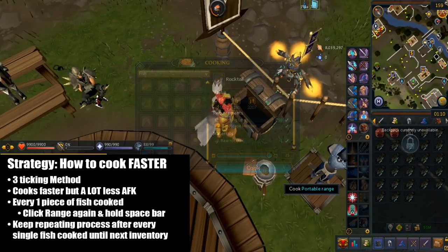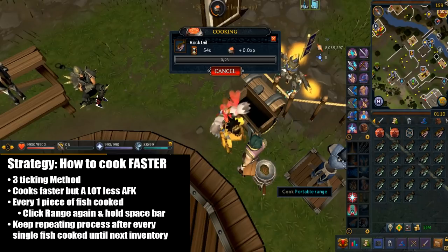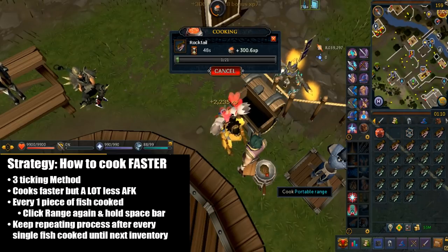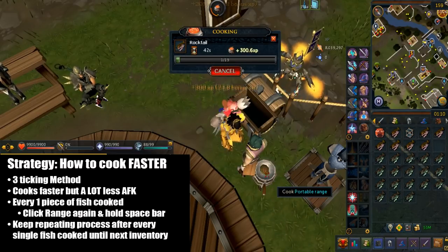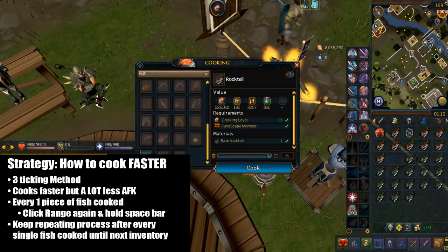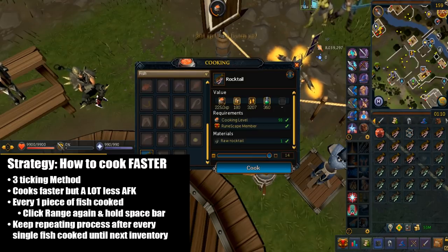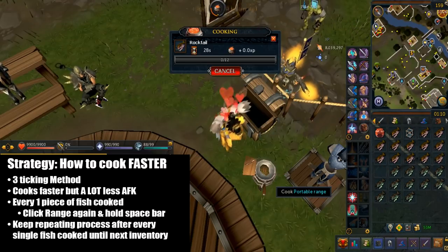There's also a faster option called the 3-tick method. Cooking normally takes 4 ticks, but instead you can make it 3 ticks. For every one piece of fish you cook, just left click your portable range again, then hold the space bar. Keep repeating this process for each and every single fish cooked until the next inventory. This is somewhat click intensive, so it may not be worth it to everyone.